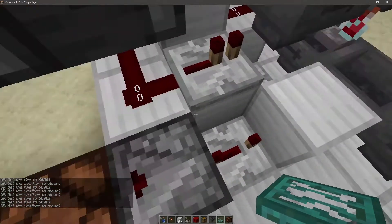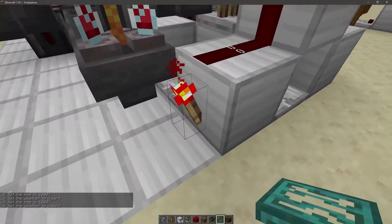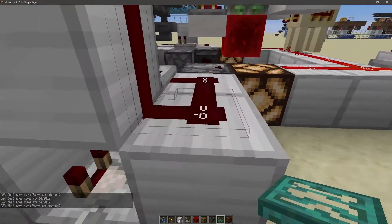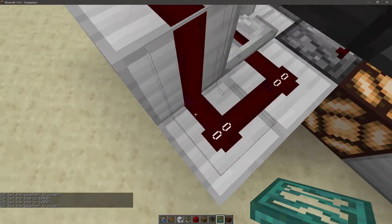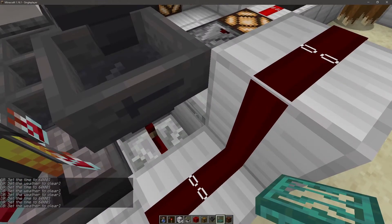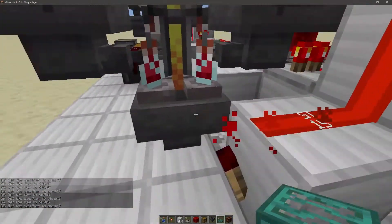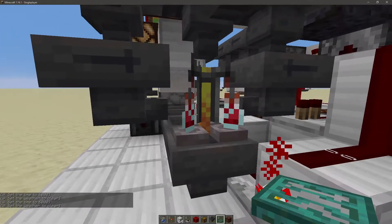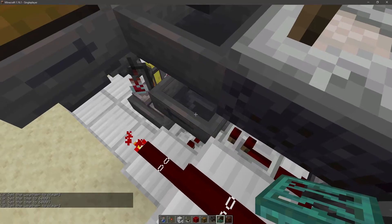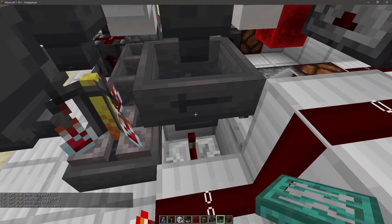The redstone signal powers this repeater, powers this block, powers that repeater, powers that block. When this block is powered the redstone torch gets turned off, unlocking that hopper, and powers this comparator. The signal runs over the top into this repeater and also loops back — it's a pulse extender. The pulse this block receives gets extended long enough for the torch to be off just enough time for all three bottles to be extracted from the brewing stand, and long enough to keep this hopper locked so water bottles aren't poured in while the output hopper is unlocked.